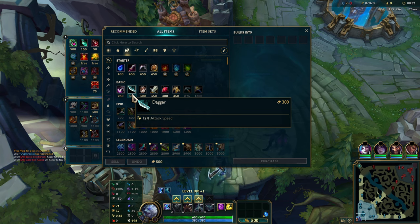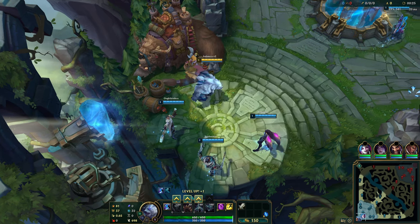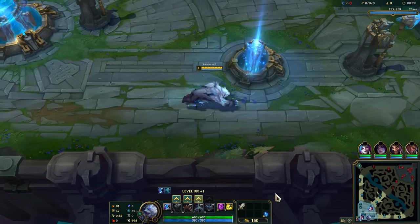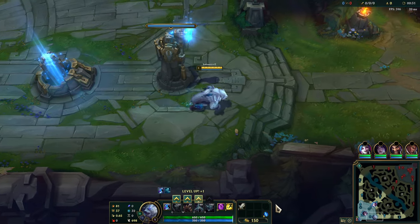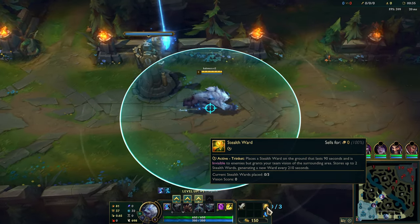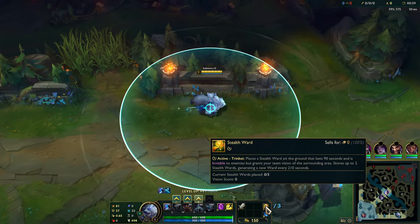Longsword's not a bad idea. Dagger was also not a bad idea. I think I'm going to go with longsword this time around. I'm not going to worry about getting the ward, because if you leave base, it'll actually automatically grab the stealth ward trinket. I couldn't think of the word name for just a second there.